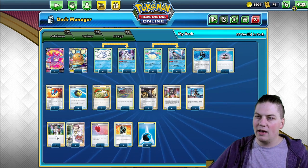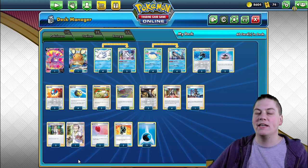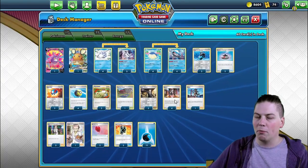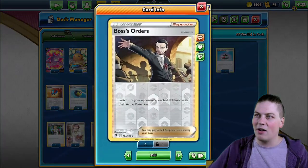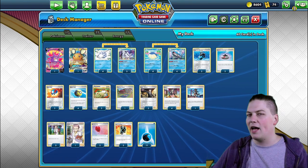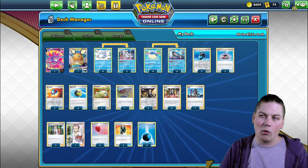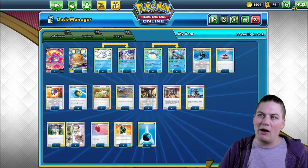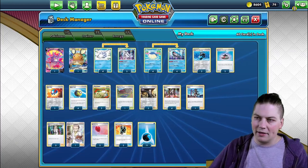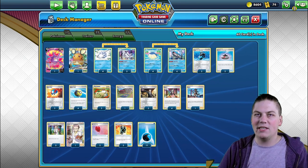We've got 3 regular art Professor's Research and 1 full art — it makes no difference, but we got that sweet Player's Cup full art so we rep it. Then 4 Marnie, 4 and 4, and 3 Boss's Orders. We have 1 Training Court and 1 Nessa for energy recovery — if I played this again I might add energy retrieval or an Ordinary Rod, or more Nessa to get water energy back. Rounding out the list, 11 water energy — 60 cards for the Wailord deck.